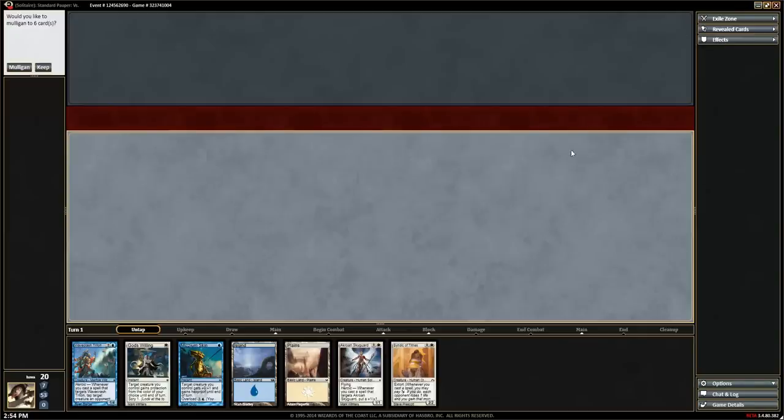We're going to play our creatures out here, and our opponent would play their creatures out here. This part in the middle is called the red zone. Playing solitaire is a good way to show you this screen and give you a tour. It can also be a nice way to test decks if you want to goldfish and see how quickly your deck can get there.